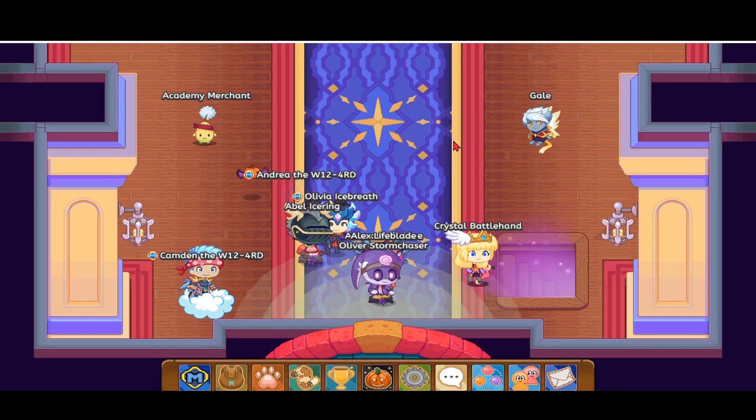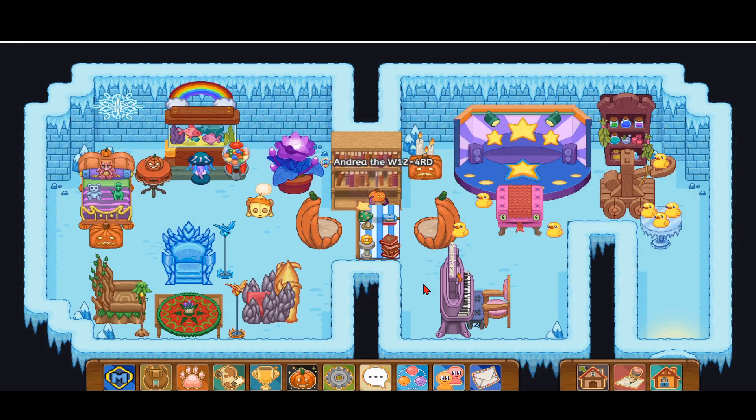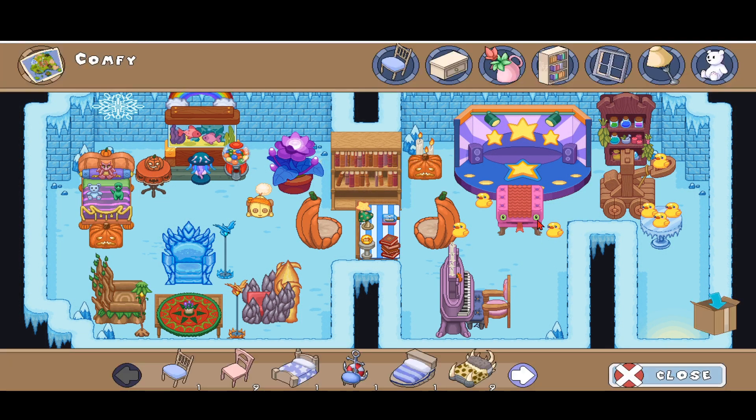All right, guys. Now let's move on to the next part of the video: the invisible furniture glitch. To obtain this glitch, take any random piece of furniture. I'm going to go with this footstool — it's the easiest moveable furniture I have. You're going to go to a spot where it will easily fit without Prodigy bugging you that it won't go there.